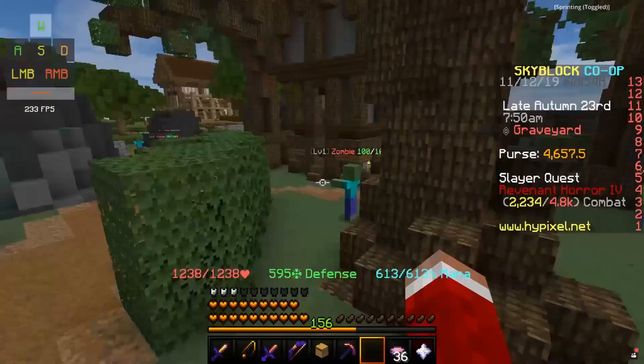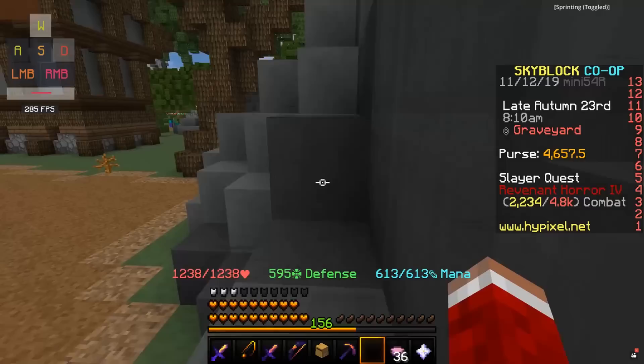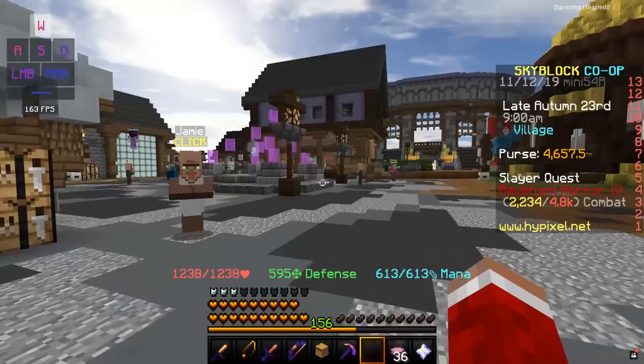He's going to ask you to bring him 64 Emeralds. You might want to get these Emeralds before. Really, the only way to get these is if you have an Emerald minion down, or if you just go to the deep caverns and mine up 64 Emeralds. After you give him the 64 Emeralds, he's going to give you a gift, which you take back to Juliet.